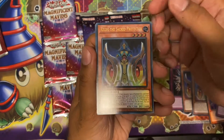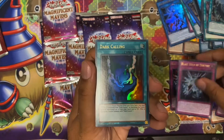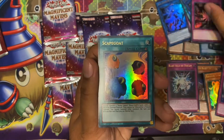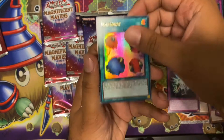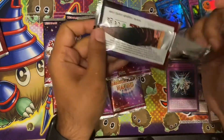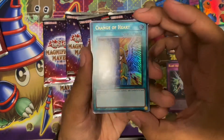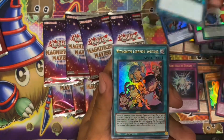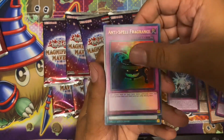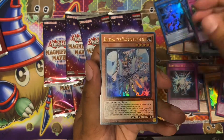Got a third Keldo — that's good, that's probably why it's dropped in price, really easy to pull. Blast Held by Destiny, another Dark Calling, Shadow Imprisoning, Scapegoat — looks nice. Last pack from this box: we haven't pulled any Kalbex yet. Change of Heart — lovely. Witchcraft Confusion, Anti-Spell Fragrance, Sky Striker Shark Cannon, and another Viola.